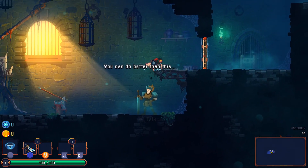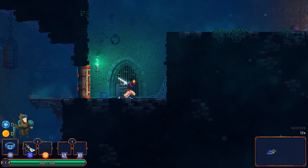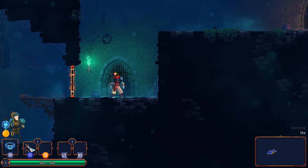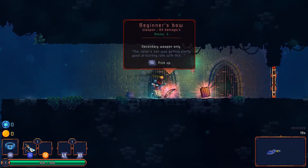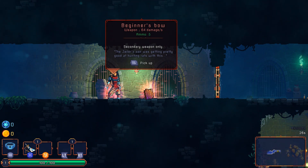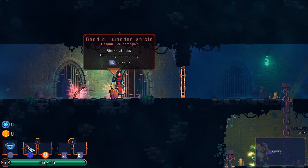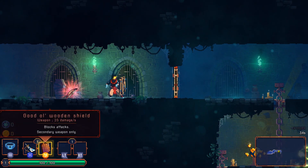You can do better than this — let's go! Right bumper to open doors, jump, double jump, attack, roll. Let's grab this. The jailer's son was getting pretty good at hunting rats with this. What's this — our map? Rusty sword, kills things sometimes. Prisoner's collar — nothing worth mentioning except maybe a vague whiff of dead rat. Blueprints — nada. Didn't I find a blueprint last time? Whatever.